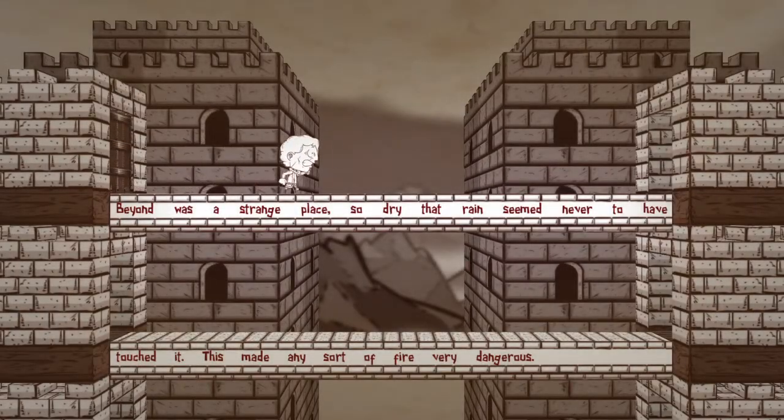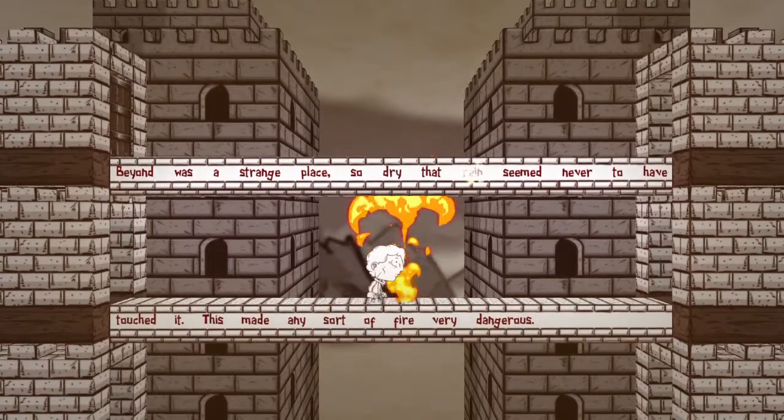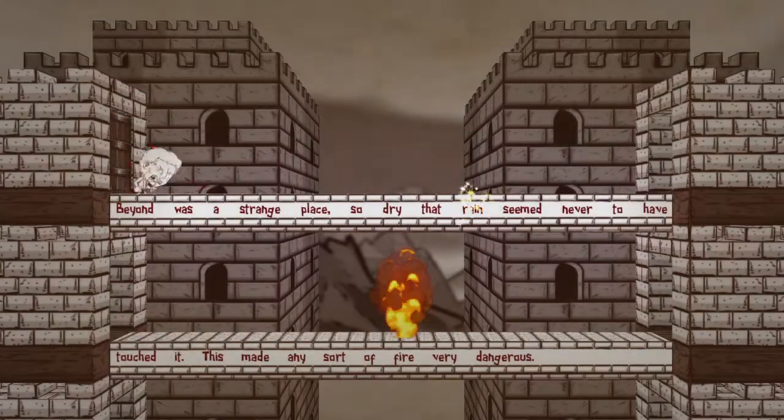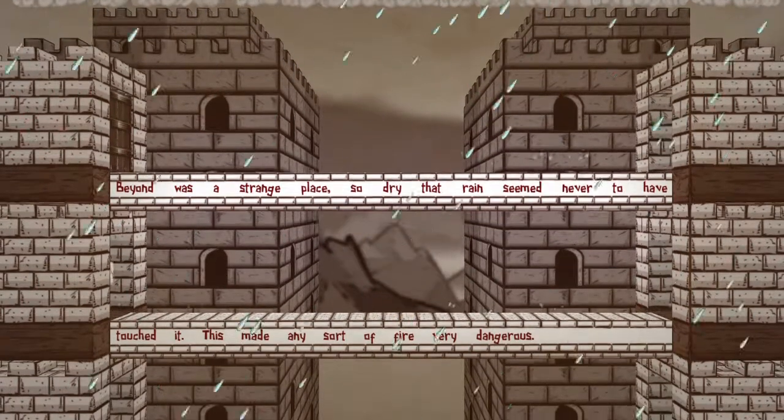Beyond was a strange place so dry that rain never seemed to have touched it. This made any sort of fire very dangerous. Should I activate rain or fire? And they'll see if you can die horribly. I figured rain but I wasn't sure fire was going to come out of that. Okay, there we go — now it's safe to continue.